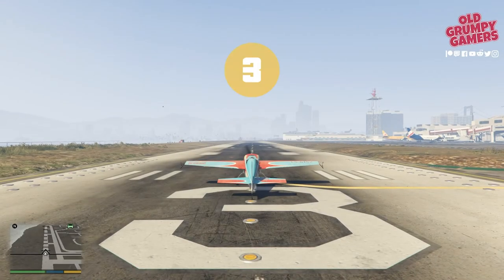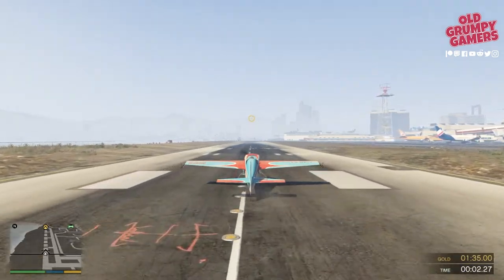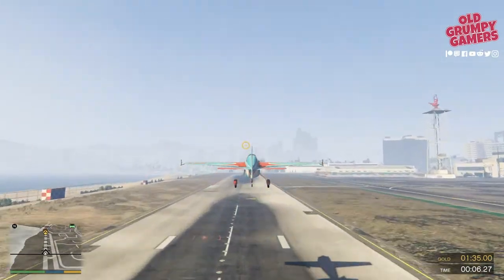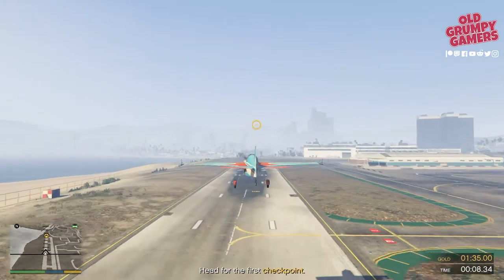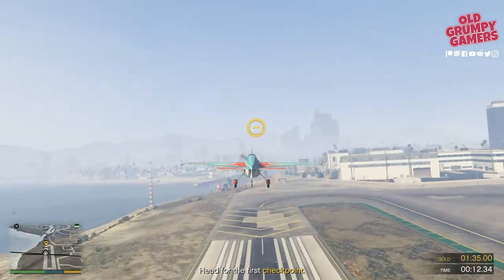Because of the nature of it you can get a little bit squirrely, so don't worry too much if it takes a go or two. We'll start by taking off and heading through that first marker. Remember we'll get a little bit of chop as we head out over the water.